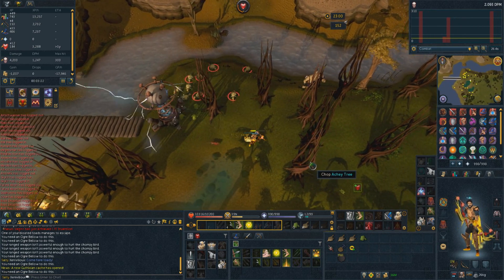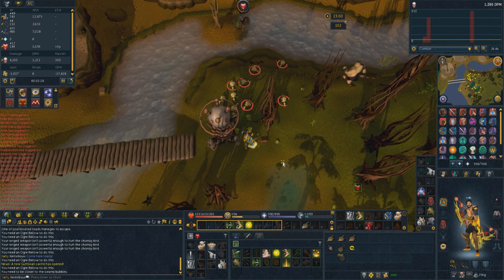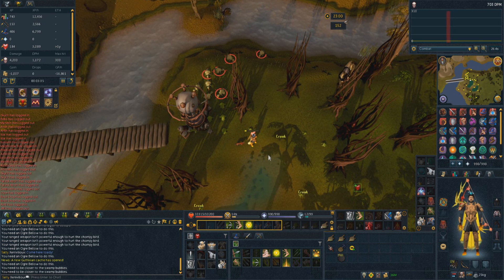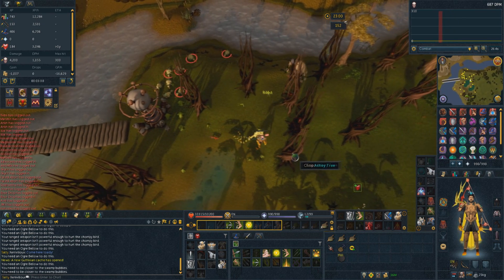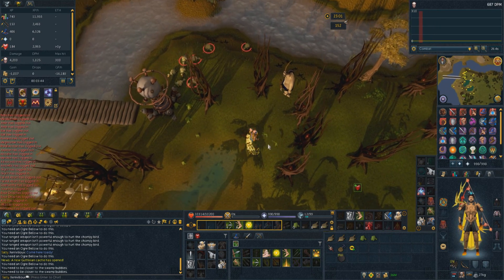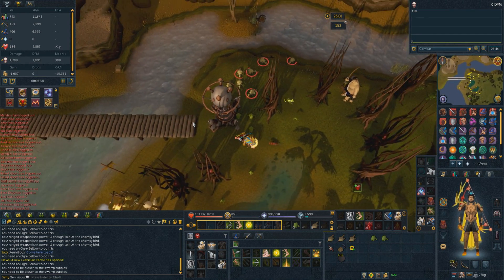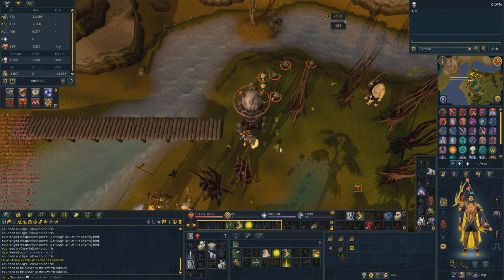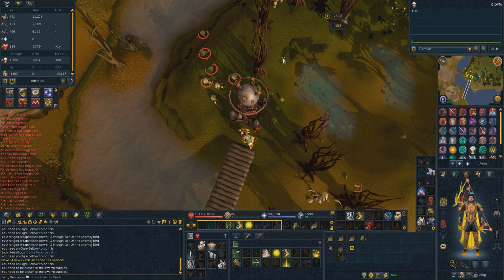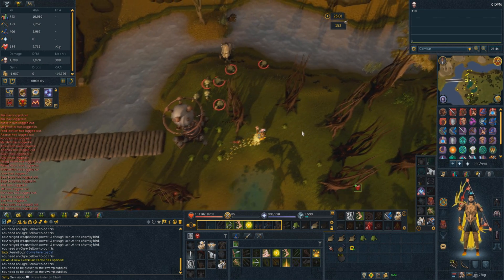If you have three toads on the ground that's all you need to get a chompy - any more will basically mean you either have a higher chance of getting the chompy or more of a fallback in case you have to AFK, because they'll start bursting after a minute or two. The more you have on the ground at any given time, the longer you can AFK. Three ogre bellows, equivalent to nine swamp toads without having to refill, is the optimal amount. You can only fill your inventory with three swamp toads at any given point - if you have more they will start bursting the previous ones, so you'll be wasting your time.